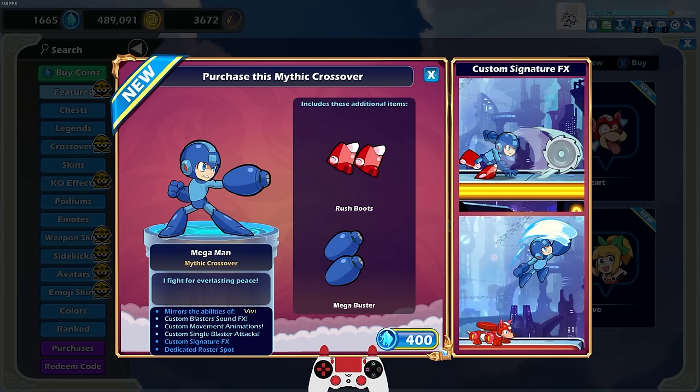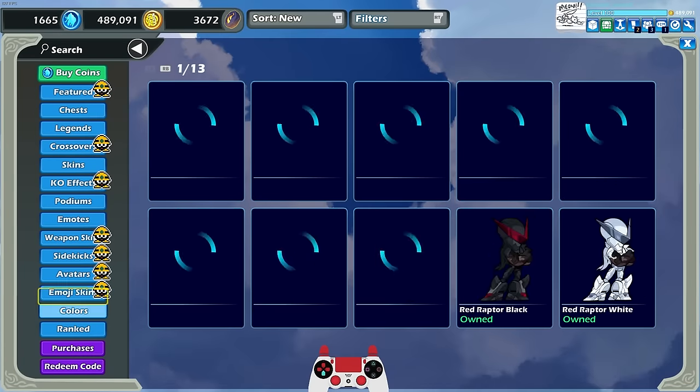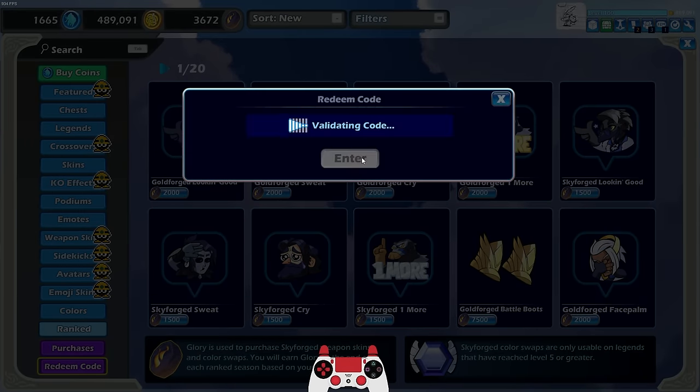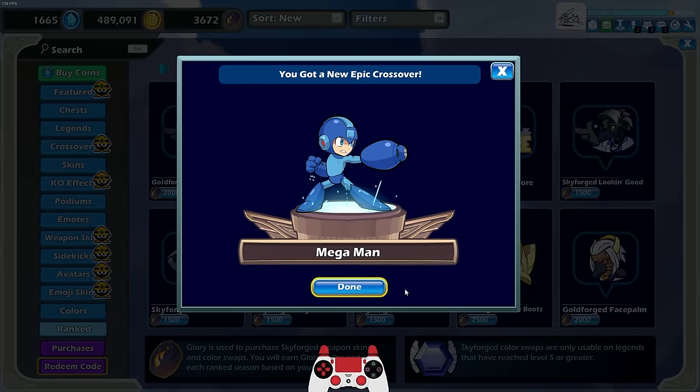So for the first time ever, a character with only one blaster in Brawlhalla instead of two. You also get custom sound effects, custom movement animation so he moves more like he does in the actual Mega Man games, and of course custom signature attacks. We're going to go ahead and get Mega Man today — actually I think I have a code I can use. I'll be dropping codes for Mega Man in the comments after the video.